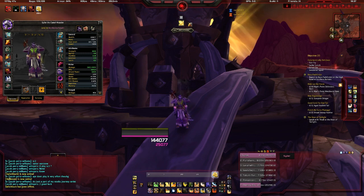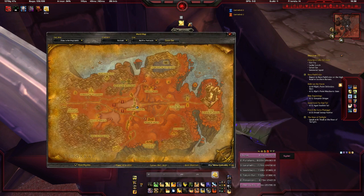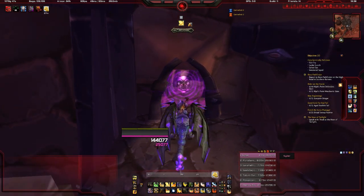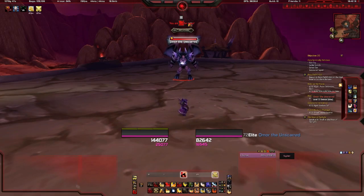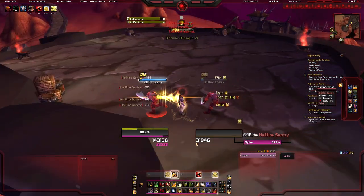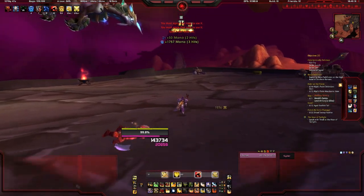For the first couple of pieces, you want to head to Hellfire Peninsula and we're going to be doing Heroic Ramparts. There are two pieces that can drop from here, but they're both Heroic only, so you're only going to get one shot at these per day. You want to head to Omar the Unscarred, which is the second or third boss in here — this will have around a 16% chance of dropping your shoulders. Next up, the last boss of this dungeon will have around a 20% chance of dropping the gloves, but once again this is Heroic mode only, so you're only going to get one shot at this a day.